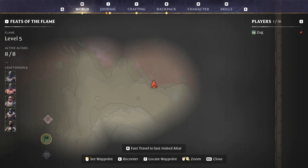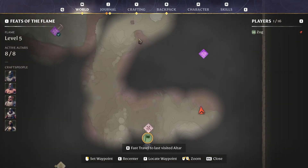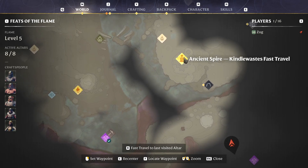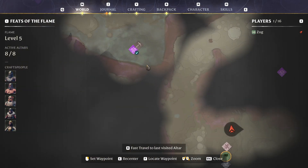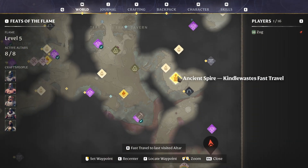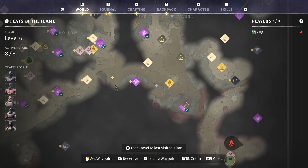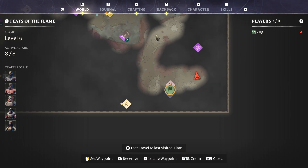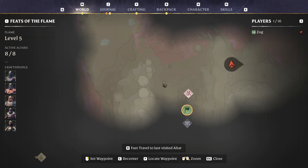So I'm going to show you how I did it. The best thing to do is to get the Ancient Spire, because as you can see my flame isn't maxed out so I can't walk through any of this. You get the Ancient Spire out in the Kindle Wastes, jump off over here, and walk around to here.